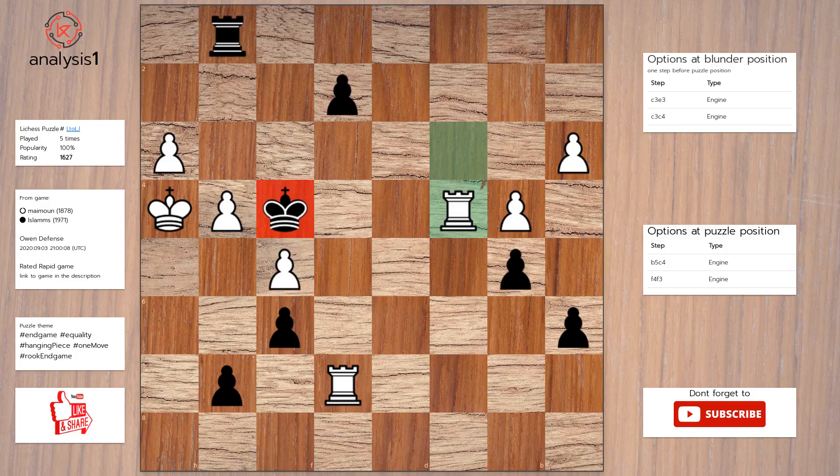Next. The threats are: Pawn takes rook. There are no checks in this position. The best move in puzzle position is: Pawn takes rook.